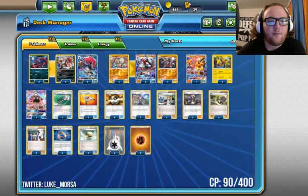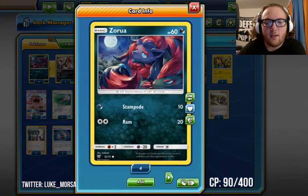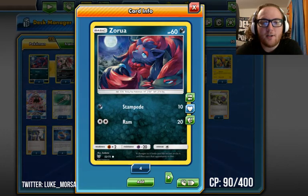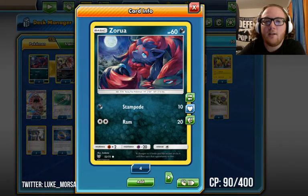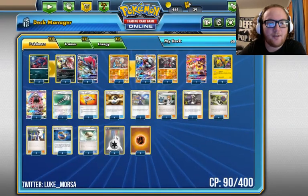We're starting out with four Zorua. If you are running Rainbow or Dark in your deck, you should probably use the other Zorua. But we are only running Fighting Energy and Double Colorless Energy in this deck, so you can attack with Ram for 20. You should never be using Zorua unless you have to, so we run four of that.